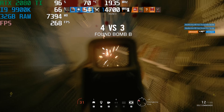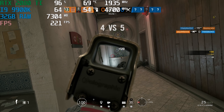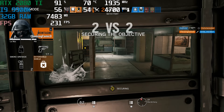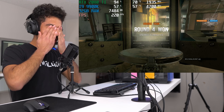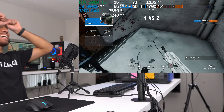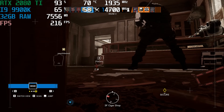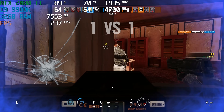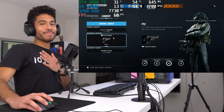During Rainbow Six Siege gameplay — sticking with a teammate, Montagne just punched someone with his shield, and there's some intense action resulting in about 10 bullets to the face. That last round had the heart pumping — it's a lot of fun.